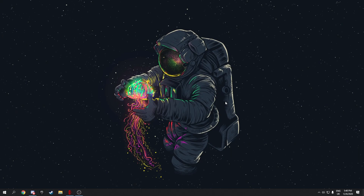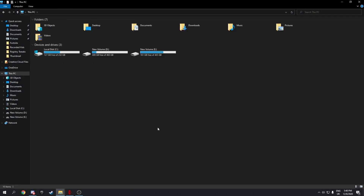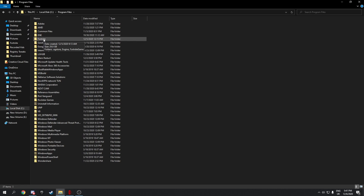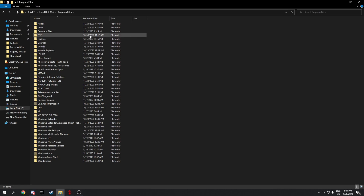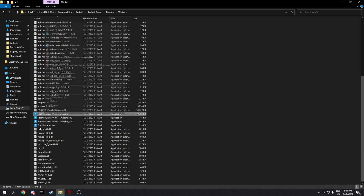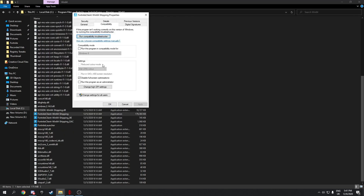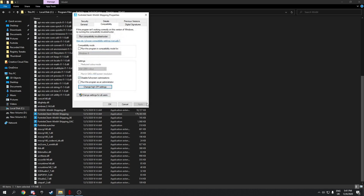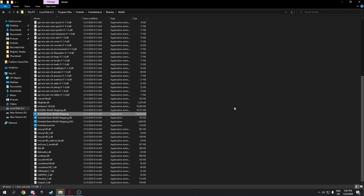To fix stutters further, go to File Explorer, navigate to your Fortnite folder — FortniteGame > Binaries > Win64 — right-click FortniteClient-Win64-Shipping, go to Properties > Compatibility, check 'Disable fullscreen optimizations,' then click 'Change high DPI settings' and check 'Override high DPI scaling behavior.' Click OK on both dialogs.